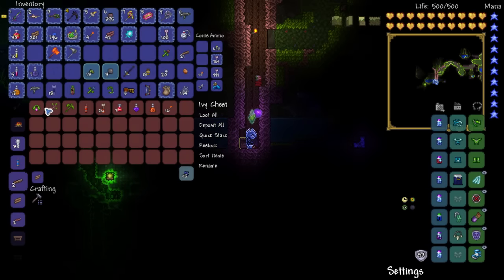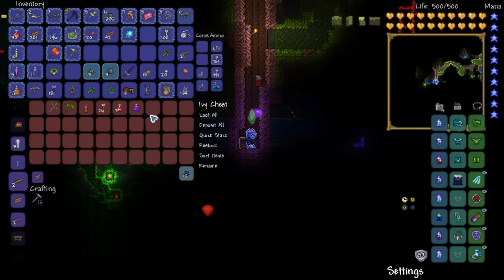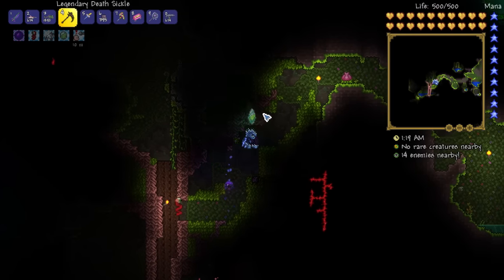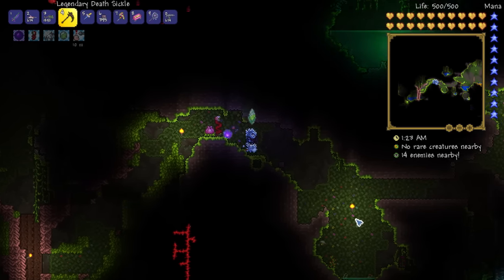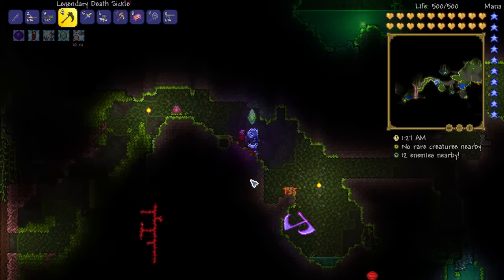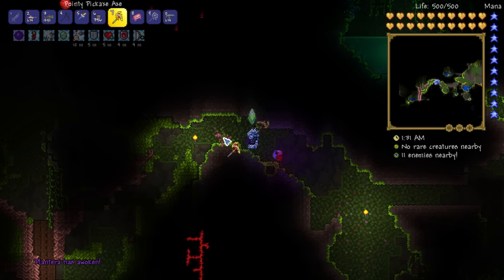I didn't get it but that's okay - the anklet of the wind is still pretty good. I also got a danger sense potion, sure we'll use that. I was low on torches, wow. Let's go ahead and fight this Plantera. I left all my stuff at the arena so I'll have to go back for it later, but I still have my standard buffs.